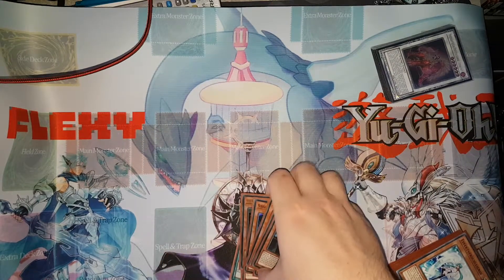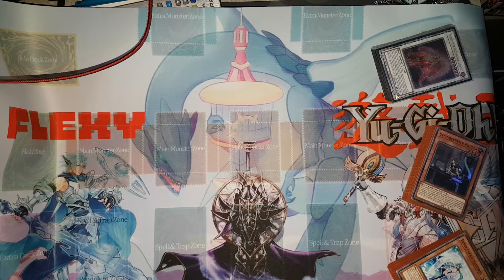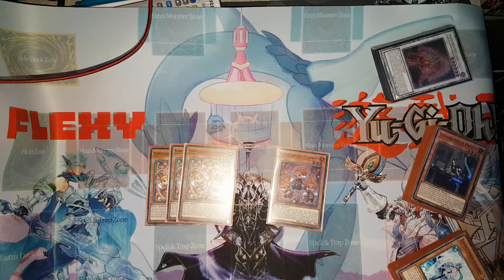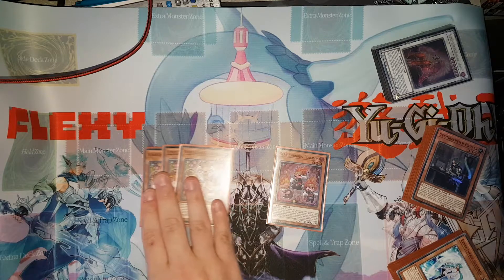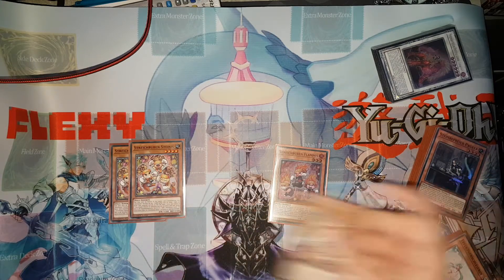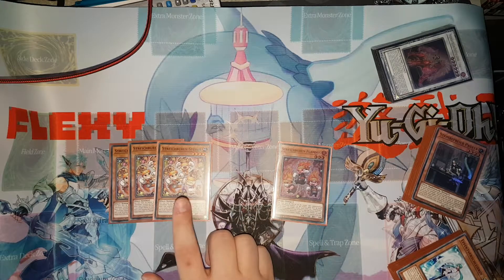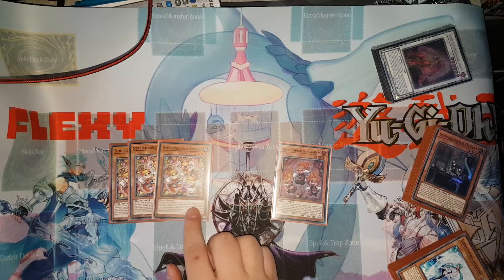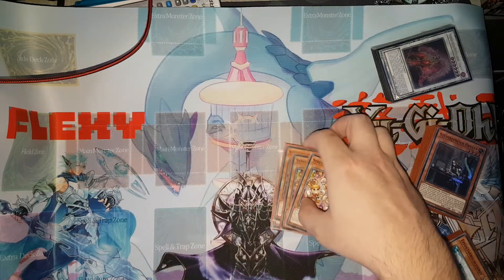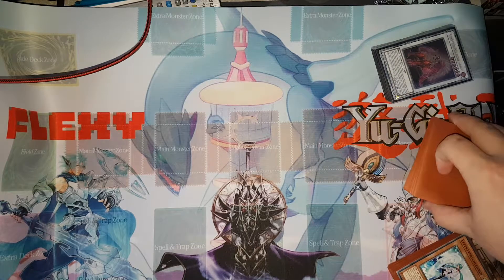The next engine I've been really surprised by is Prank-Kids. I'm playing three Roxy and one Lampseys. Roxy is very strong because you normal summon it and that essentially ends you on a Link 2 and a level four Rock monster on field. Roxy can also be special summoned by the Adamancipator monsters, while Lampseys can't, so Lampseys is the less optimal starter. Roxy enables Rank 4 plays, Synchro 6, Synchro 8, and gives you a free Link 2. If you want to play Adamancipators, I really urge you to include the Prank-Kids engine.